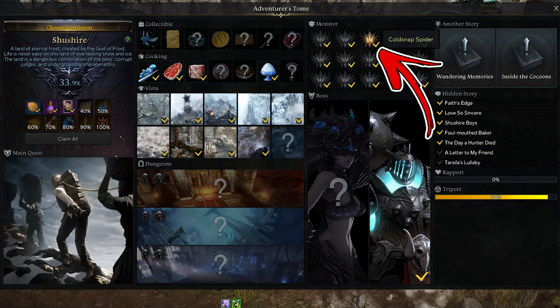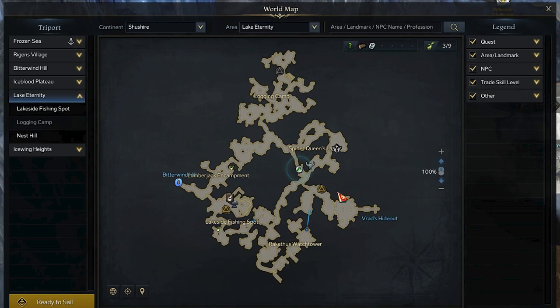In the Shushaya continent, the herd monster called the Snap Spider can be found. In order to find it, you have to visit Lake Eternity Aria. Start from its right side, where the Nest Hill triport can be found.